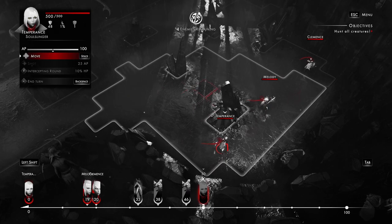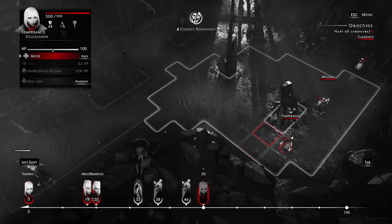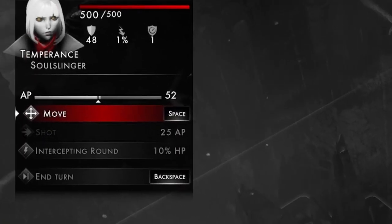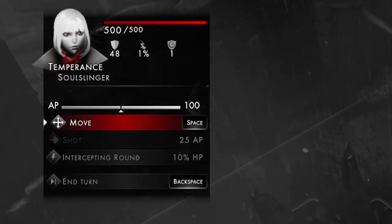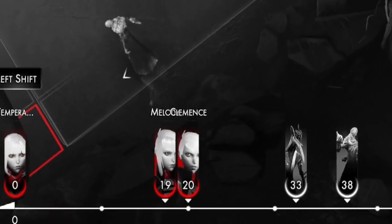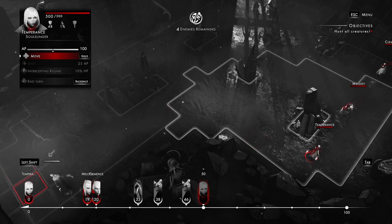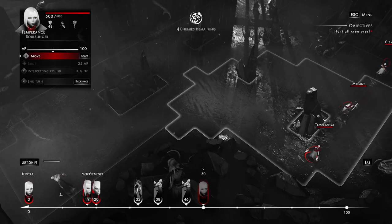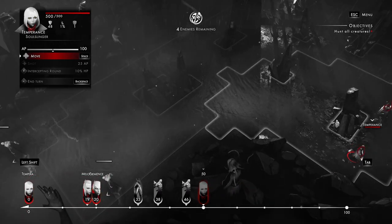We've got our three daughters. We're going to be attacking with Temperance first. We can see how far she can move. In the top left corner, this is how many action points she has — she has 100 action points. Her zero on the timeline means she's acting right now. This is your initiative timeline and it's a very important part of the combat and tactics in this game.